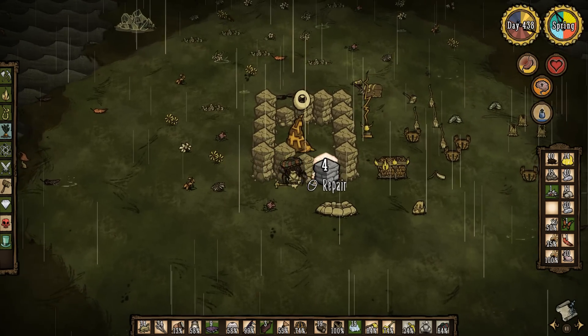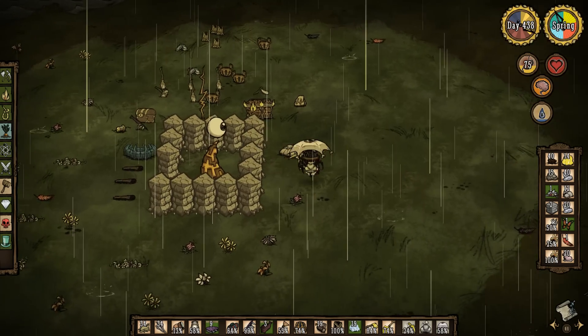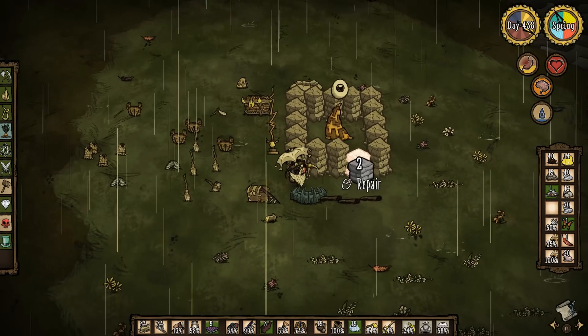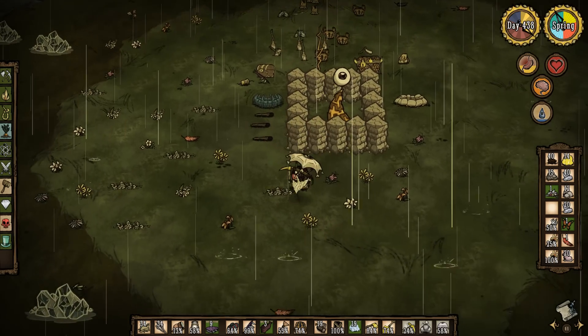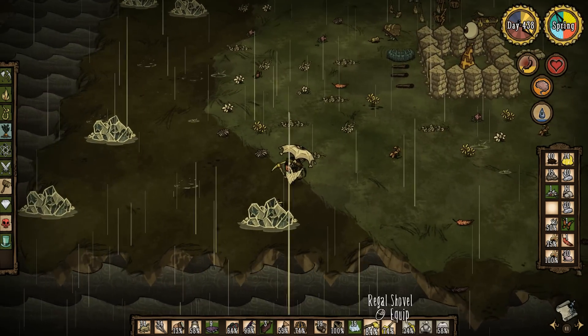We're getting a little bit moist, so let's throw on the umbrella. I wanted to get sanity back, so I need to start eating some of this food — we've got a ridiculous surplus. Let me finish this off. It was kind of not bad that I broke that wall; it evened itself out.